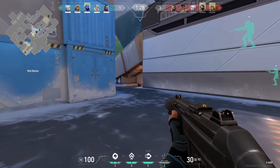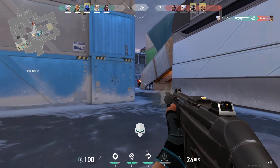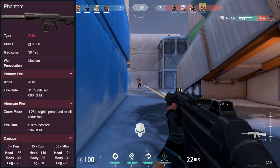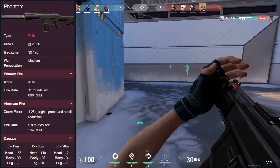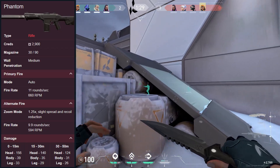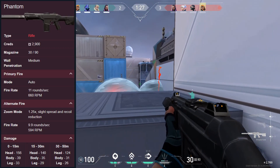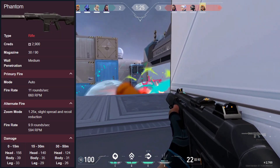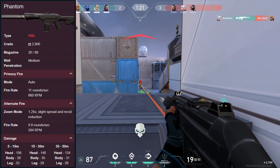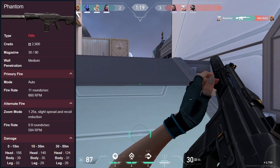What's up FPS family! Today I've got a quick guide on the Phantom for you. I also made a guide for the Vandal — if you haven't seen that yet, there'll be a link on the screen and it'll be linked in the description also. The Phantom is an automatic rifle in Valorant costing 2,900 credits. It has a magazine size of 30 bullets and medium wall penetration, with a fire rate of 11 rounds per second, or 660 rounds per minute.